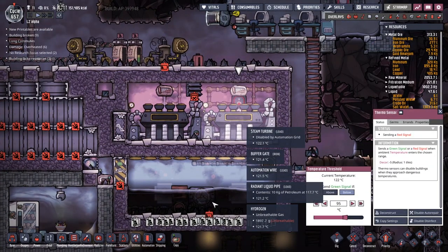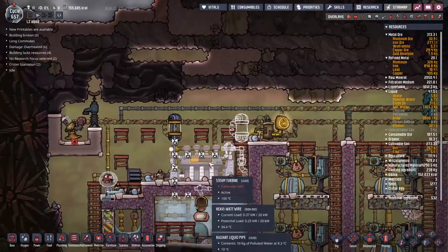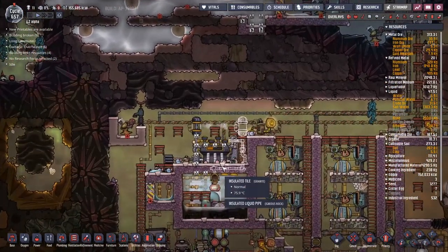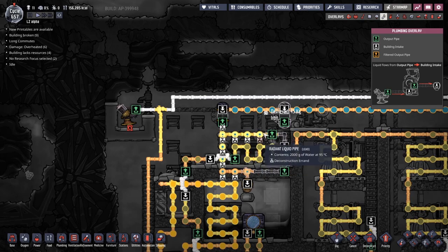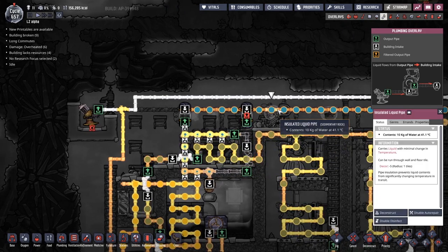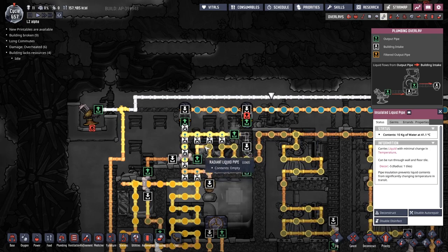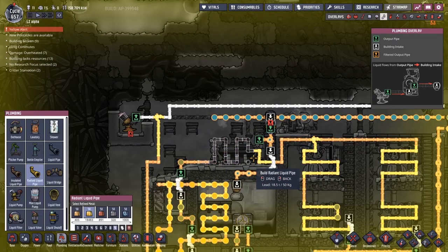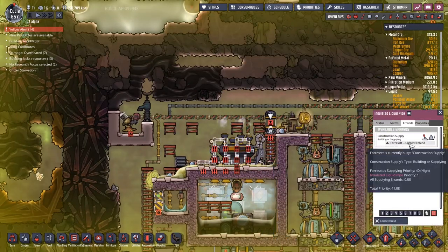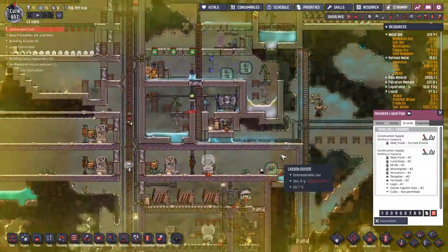The thermo aqua tuner seems to have dropped down by 20 degrees just by putting that layer of igneous rock across the top. I have a feeling that was quite cold so it cooled everything down quite a bit — I am about that. I was doing so well and then the power stopped — oh, we dropped a good 15 degrees there, that was great. So I've just noticed that our steam turbine over here by the natural gas geyser is not doing so well. It keeps topping out at the top temperature, so I'm going to rearrange the gas pipes.